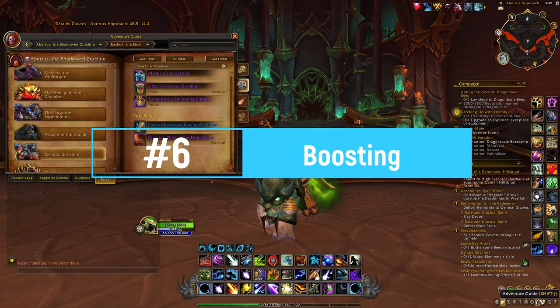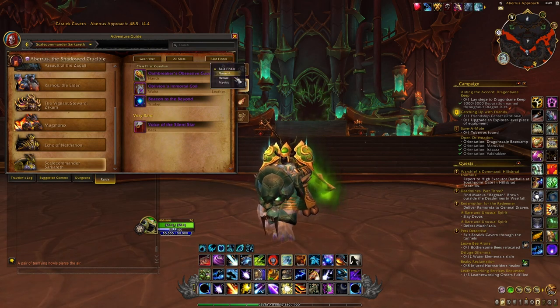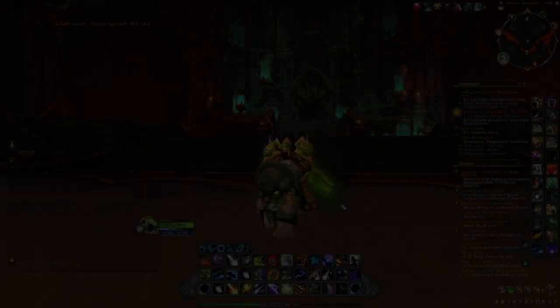This next point is only relevant for a few people, but with this new raid we're also getting a new customization option that looks really nice. There will be a lot of players interested in purchasing a boost to obtain it, so guilds that can offer this service will likely be able to make millions of gold by selling boosts for the new Embodiment of the Blazing Dragon customization.